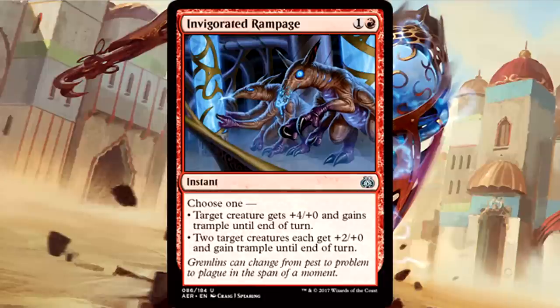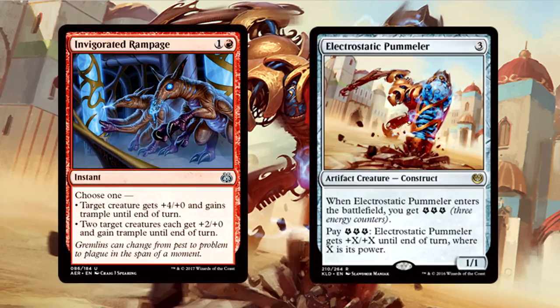Invigorated Rampage is 2 mana for an instant. Choose one: target creature gets +4/+0 and gains trample until end of turn, or two target creatures each get +2/+0 and gain trample until end of turn. This is one of the more playable standard cards we've looked at in this entire series. It's obviously going to be great in limited — the power boost is fantastic, but granting trample puts it way over the top. In standard, in the red-green energy deck, this could easily find a home. 2 mana for 4 power at instant speed is hard to pass up. Invigorated Rampage is crazy strong — keep it on your radar for both limited and standard.